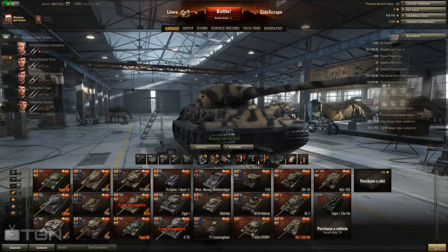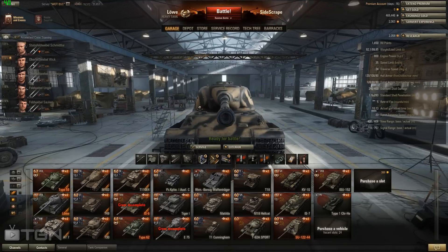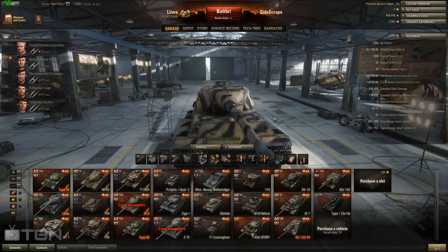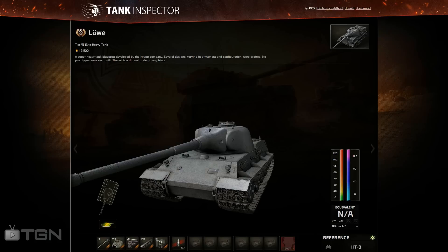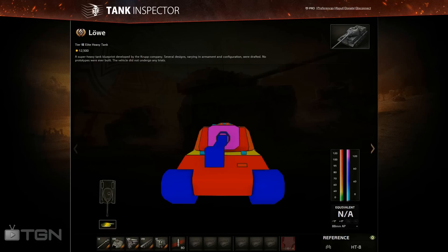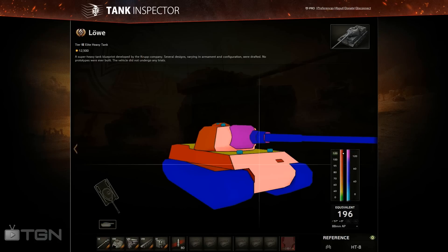I won't go in and brawl with her because she's not really a brawling tank. If you are going to angle and brawl, your cheeks are dangerous because they're quite significant. If you can get a good shot fighting straight on at this angle, it will just punch through the mantlet. Let's have a quick look at the tank itself.